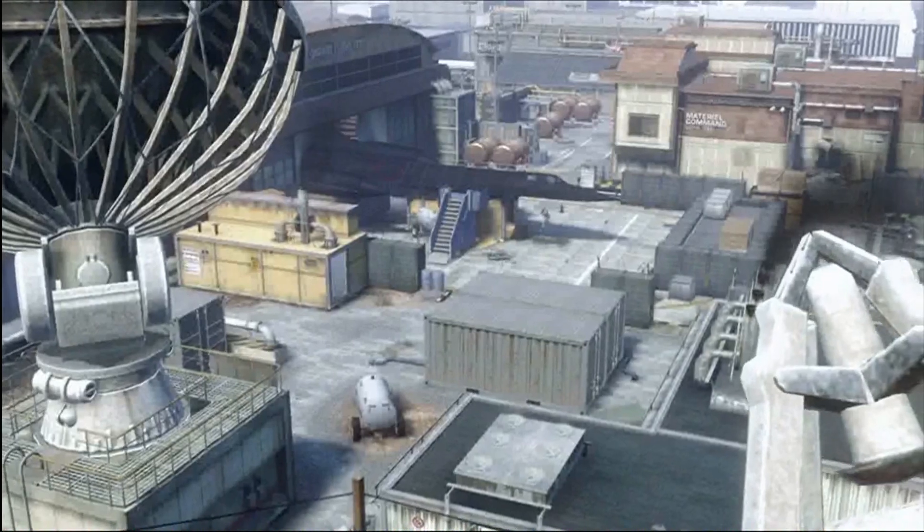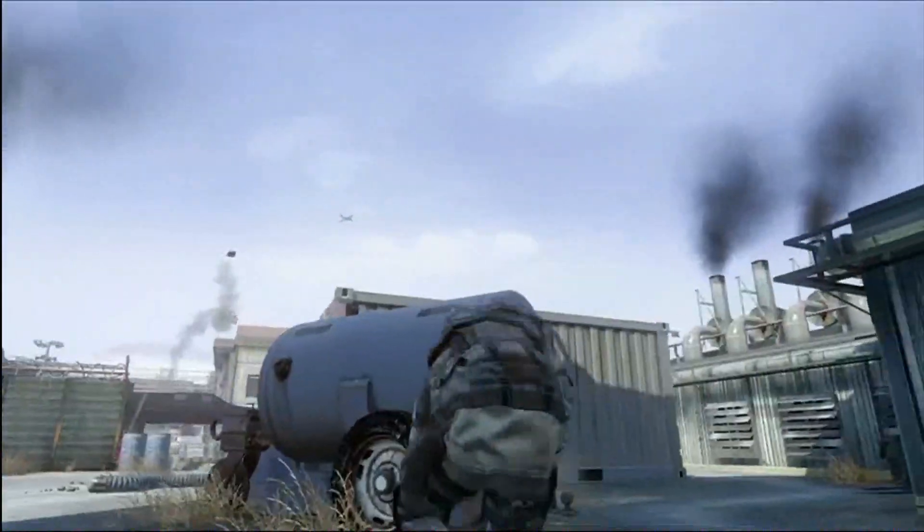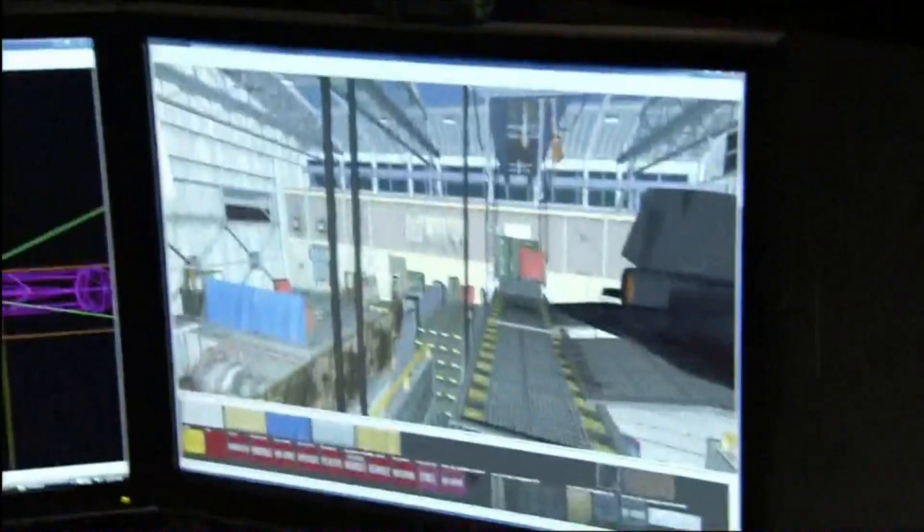Hangar 18 is based in the highly controversial Area 51, and it has a lot of Easter eggs that play up the conspiracy theory aspect. It's a medium-sized map with a pretty classic multiplayer gameplay structure. All the paths lead through and around the hangar, catering for all game types — close quarters through the hangar as well as some sniper points.